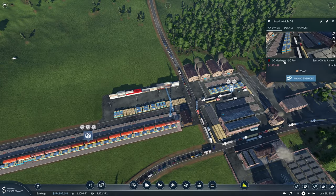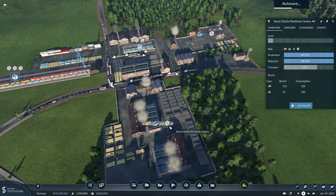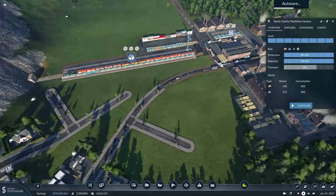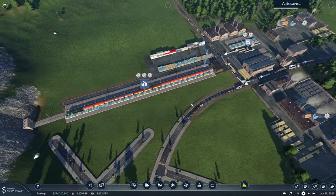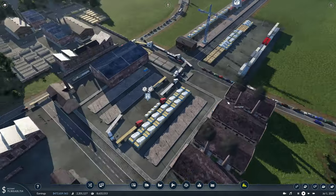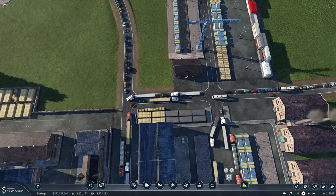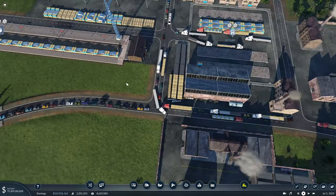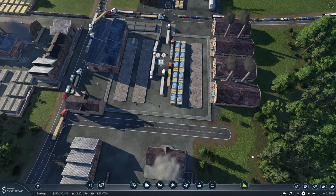Between this truck line and this train line, with our maximum output of 800, those two lines should be able to handle it as well as they need to. Now that we have this figured out, I want to try to get an entrance in here because we do have quite a bit of traffic popping up. I want to get any unnecessary traffic out of this intersection.